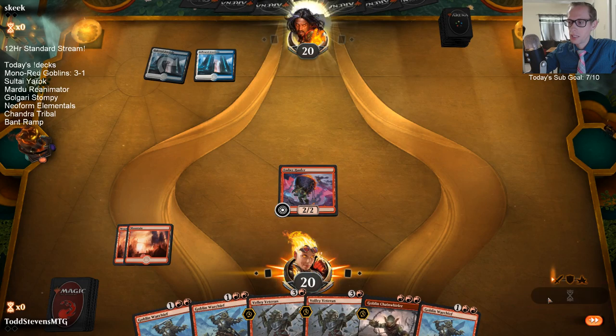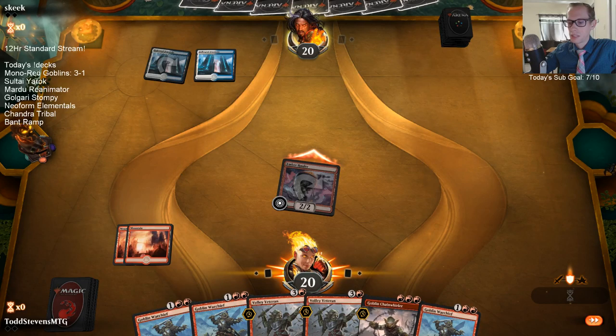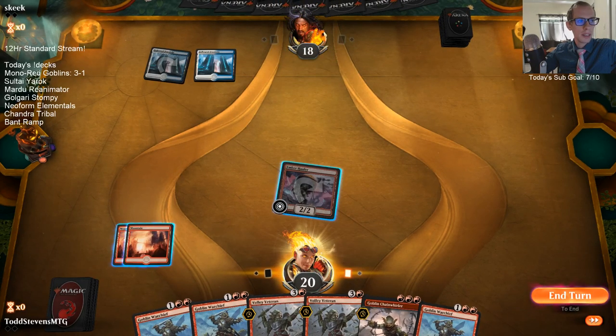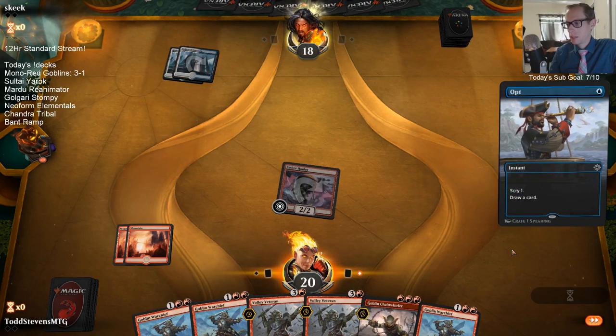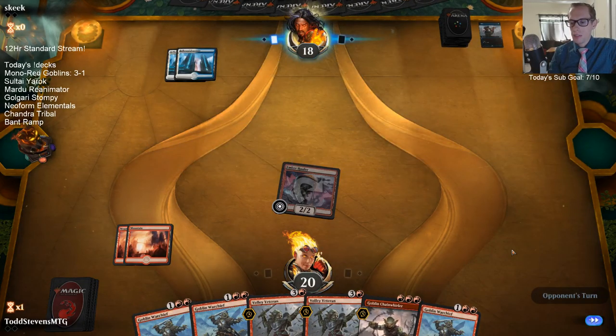We didn't draw our one land that we needed. This is how we're losing our games — I kept our hand even though we couldn't cast hardly anything with just one land. Our hand looked pretty good but we drew three-drop, three-drop. When we have enough lands to curve out, our deck has looked really strong.